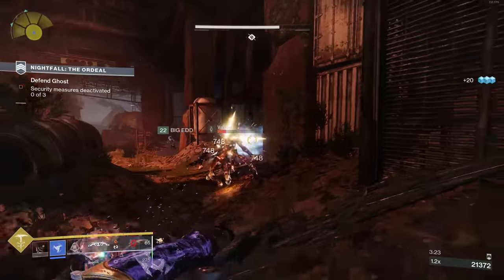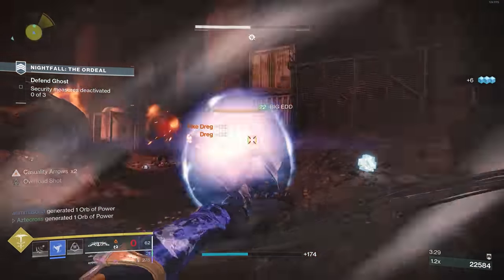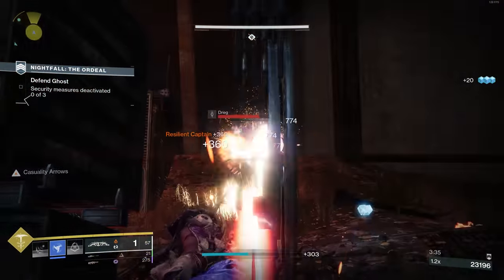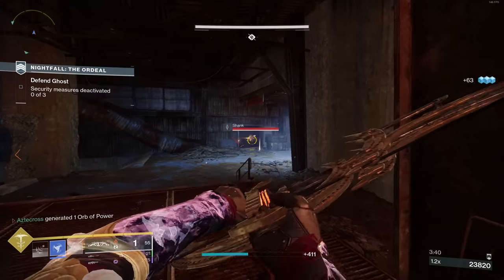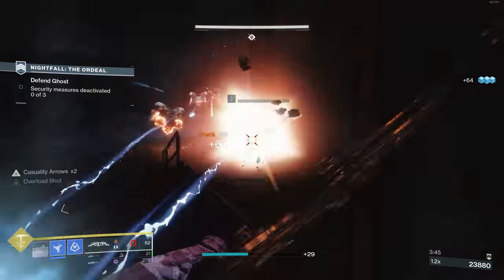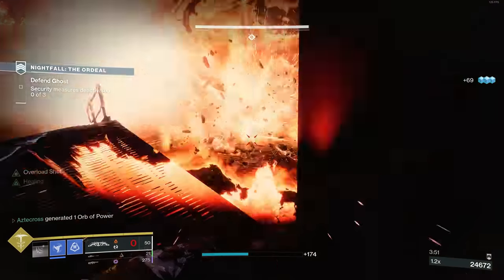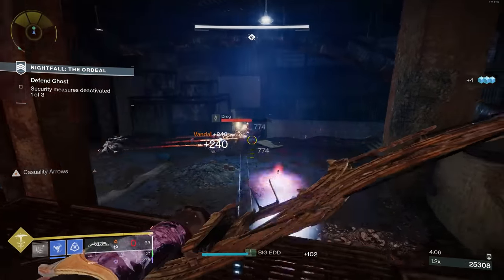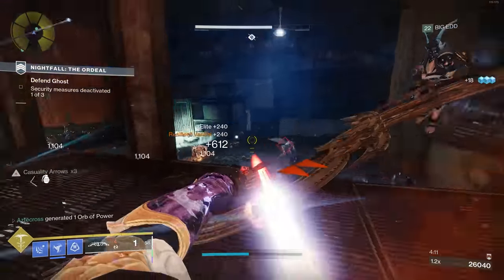Against single targets, you really want to start combining hip-fire shots with aim down sight shots. Essentially, you apply the burn effect — which doesn't necessarily do burn damage, it's just a burn effect — then aim down sights to immediately proc detonation damage, and you can continually keep chaining this over and over: hip-fire, aim down sights, hip-fire, aim down sights again. And if you aim down sights with the perfect draw, this increases your damage even more. If you detonate those sacred flames and land crits, you'll get even more damage.